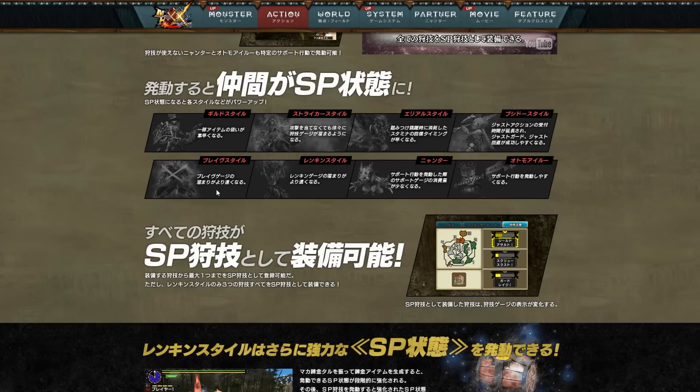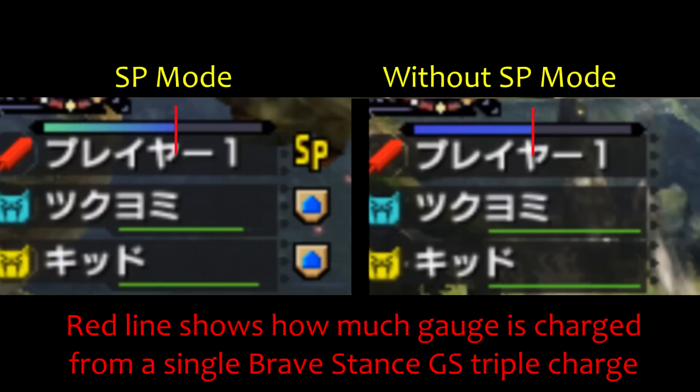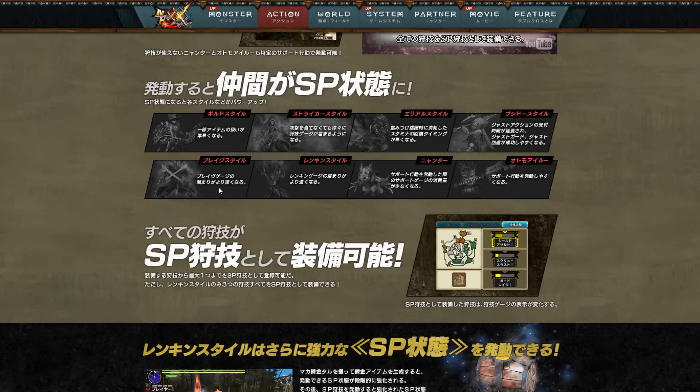For Brave style, SP mode is very simple: it makes your Brave gauge fill faster, so the bang for buck you get out of hitting attacks is slightly enhanced under SP mode. There's some footage of a single strike from a triple-charged Greatsword showing the difference. It's going to be really good especially for fast-hitting weapons, and the exact increased charge per hit ratio will be interesting to see.